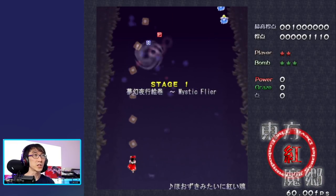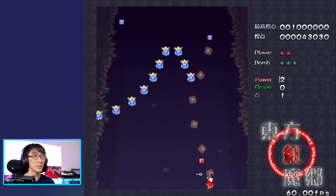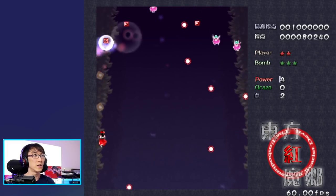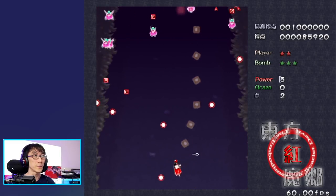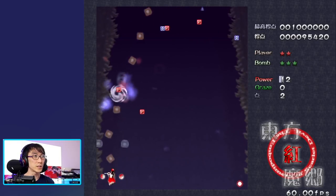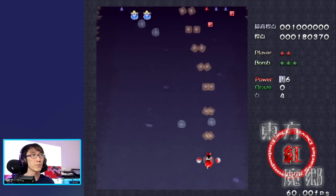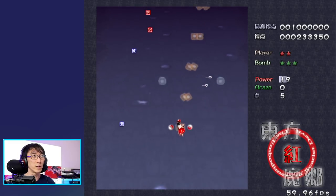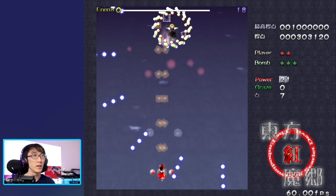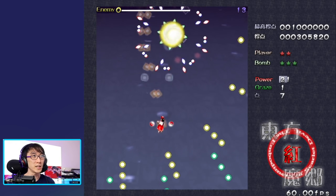Holding down the shoot button — something I noticed while testing is that if you tap the shoot button once, it shoots a number of times for you, so you can tap once and it will shoot out a little wave of bullets, or you can hold down and it will constantly shoot. I'm going to try and collect as many of these power-up cards as possible. Apparently you need to get power level to max, and at the moment I'm at power level 21.